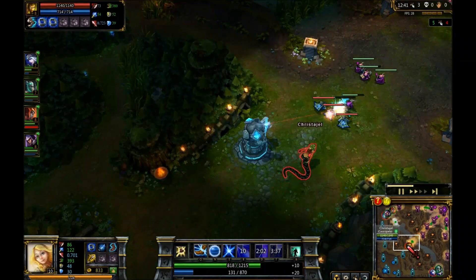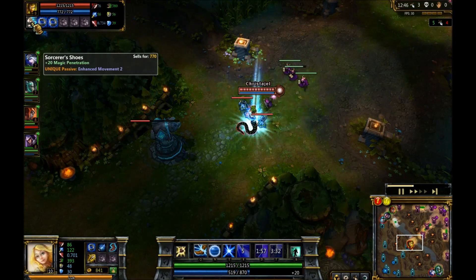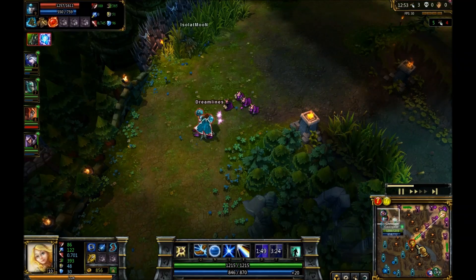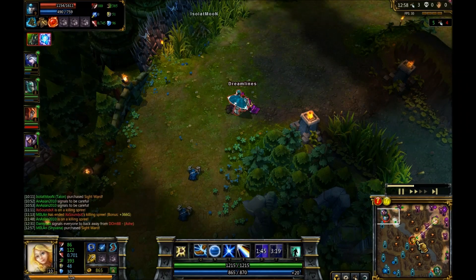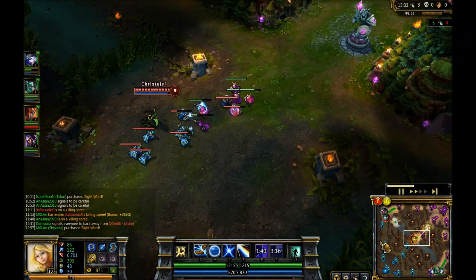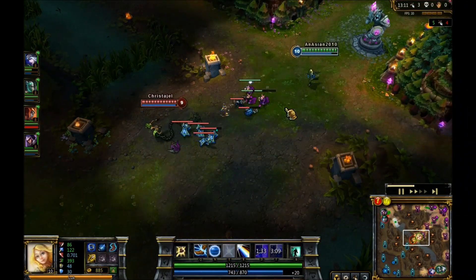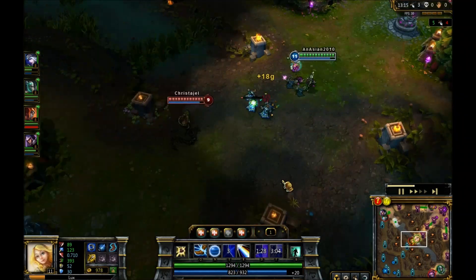Cassiopeia has Sorcerer's Shoes — that's a good choice. To be honest I don't know what else she could have got; some magic resist probably would have helped her, maybe going for an early Abyssal Scepter to get some AP and magic resist at the same time. But she's only level 9 and I'm about to be level 11, so there's a pretty big lead here. That E is doing a lot of damage.